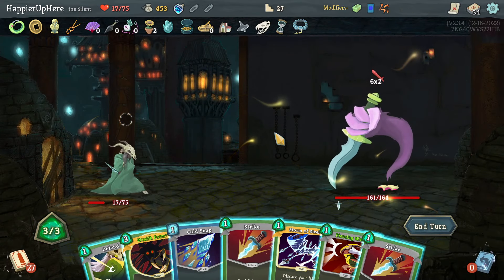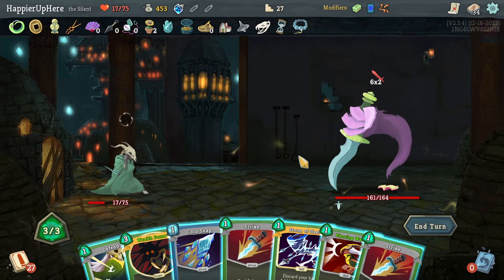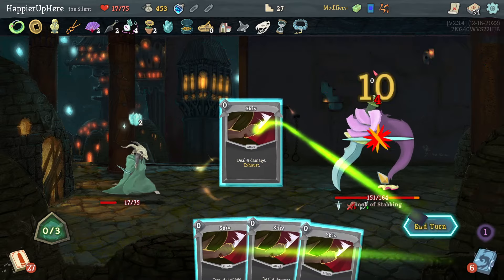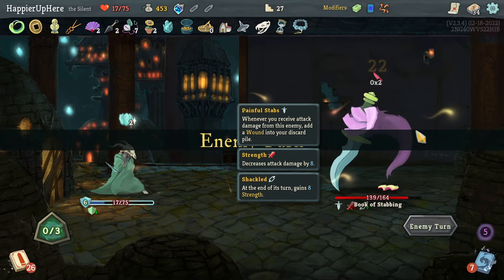Book of Stabbing — really hoping for Malaise. I do have Wraith Form, but alone it's not going to be enough. Piercing Wail and Storm of Steel would work. Let's do Piercing Wail, Cold Snap, and Storm of Steel.